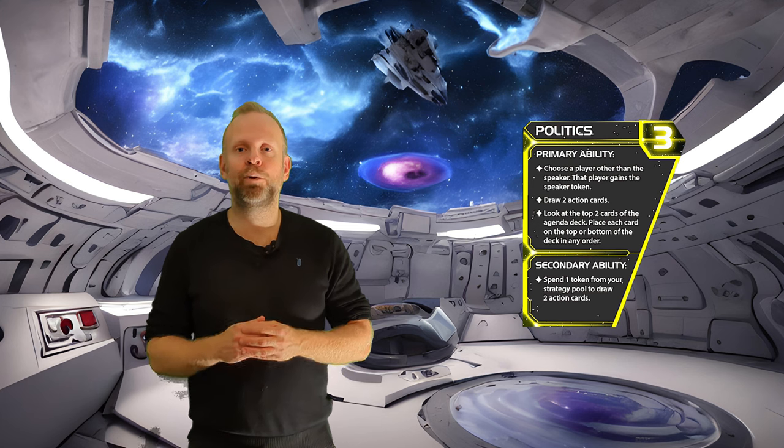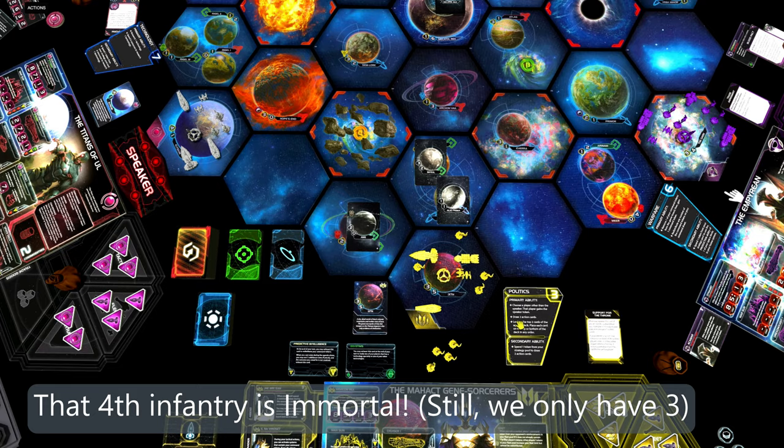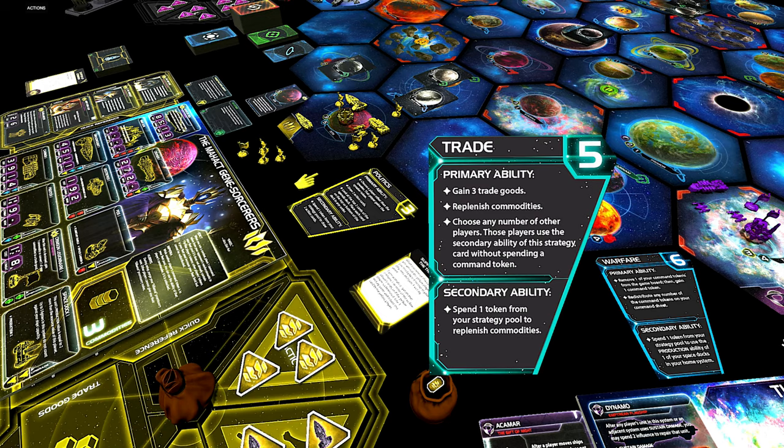Next up is a demonstration of how the first round can go with the politics strategy card, and after that we will have a look at the awesome technology that Mahakt wants to research. I would go for this strategy card in case we sit far away from the speaker. In this example, we have the speaker on our left-hand side, and that means without the politics card, we get to pick strategy card as the last one in the next round — making it harder to get the card we actually need, which would probably be the trade strategy card.